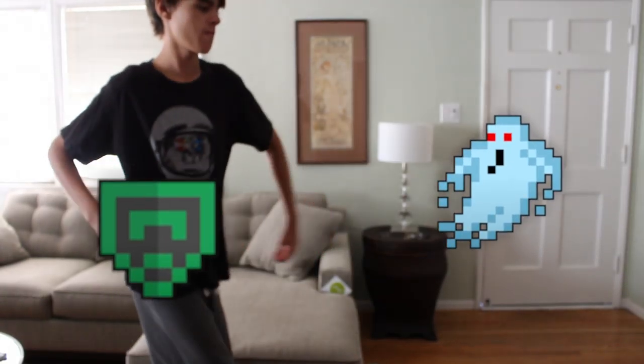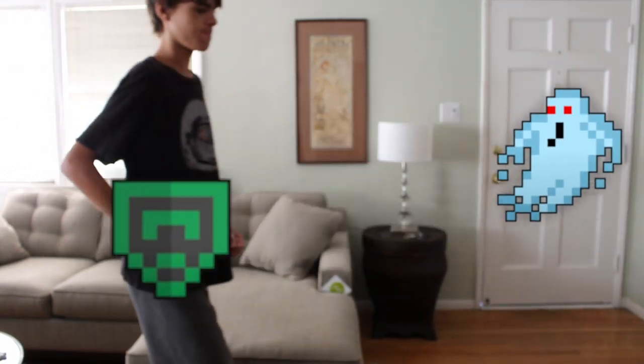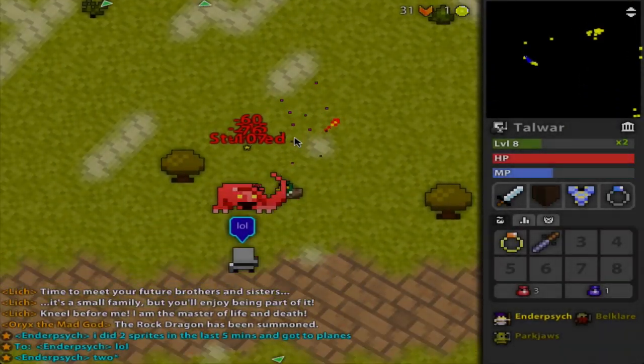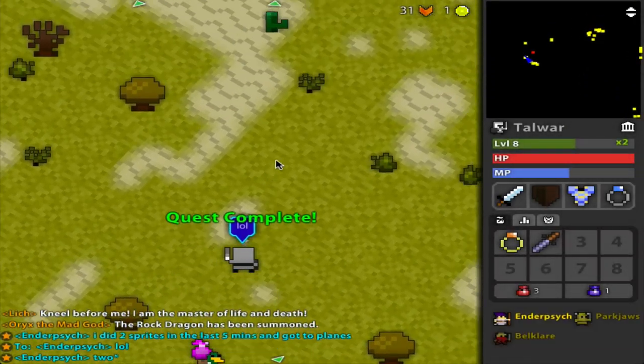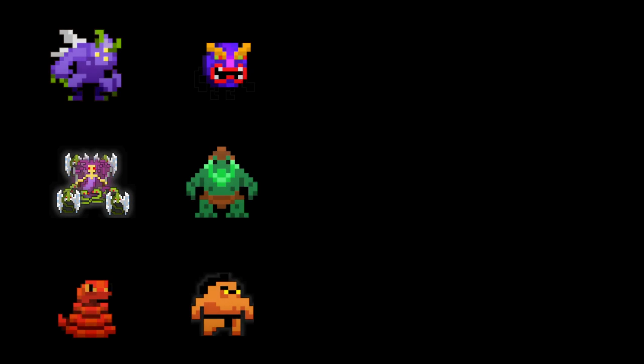A chain stun is the process of repeatedly stunning a target by use of MP potions, wisdom, or your MP heal from your pet, in order to keep your enemy permanently stunned and unable to attack, allowing all your friends around you to get their damage in and kill the enemy within seconds. Usually when you're attempting to chain stun, it's done on bosses that are dangerous — ones that you don't want attacking you.